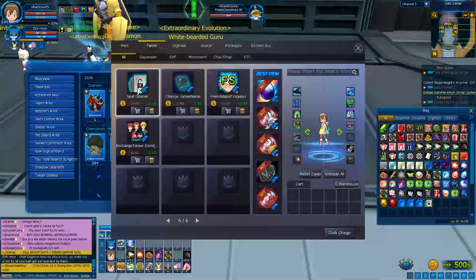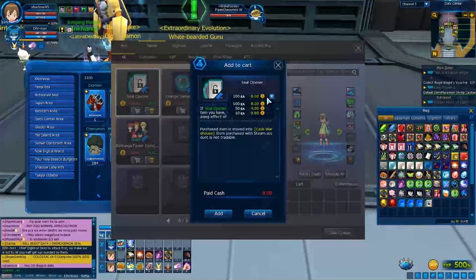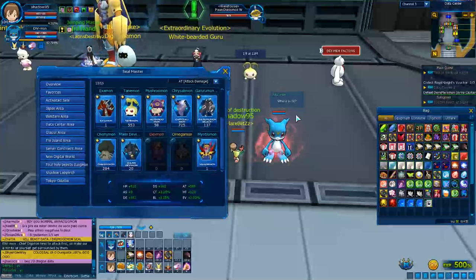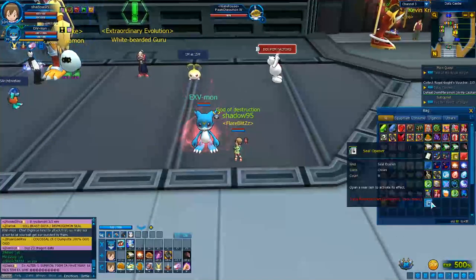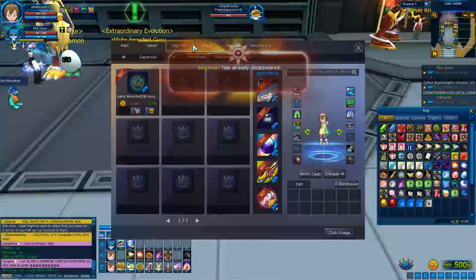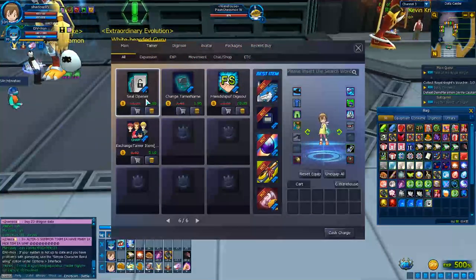In the shop, they do discounts on seal openers from time to time. Alternatively, you can farm Teras and buy seal openers with Teras — around 1 to 2 Teras each at this time. Be careful to buy the seal opener and not the seal closer, because the seal closer does something different. As you can see here, it's clearly labeled 'seal opener' — make sure it says seal opener, not seal closer.